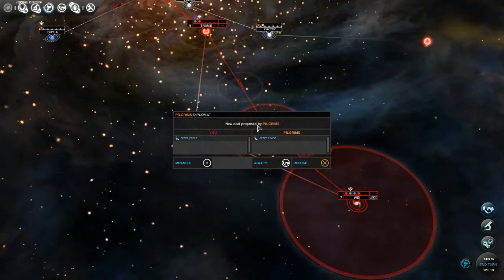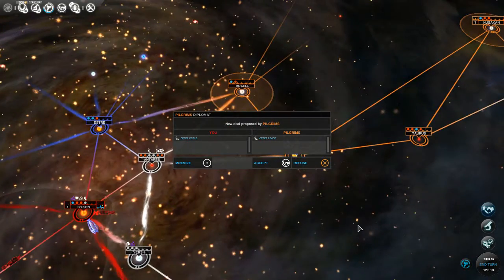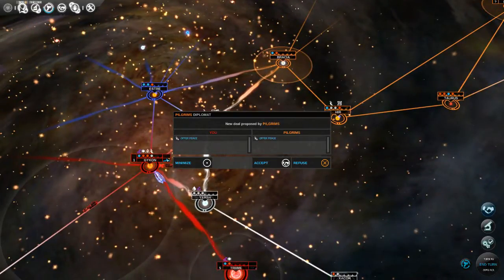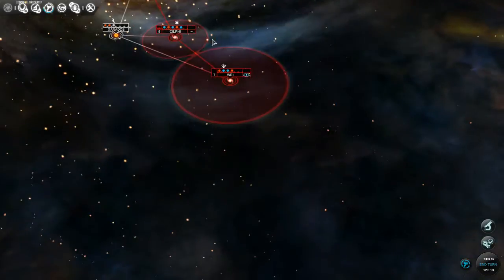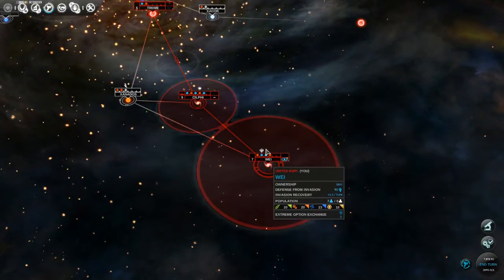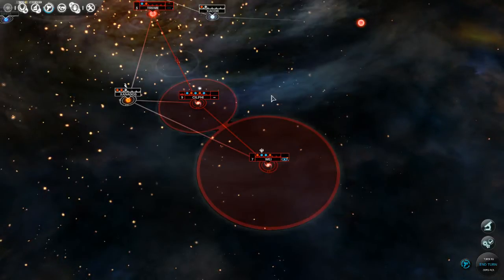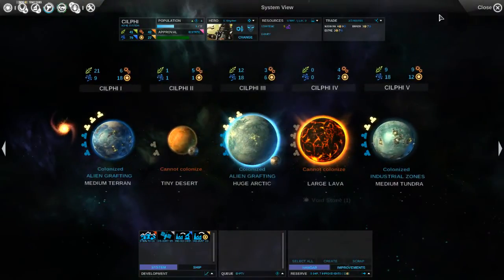There's a new deal proposed by the orange Pilgrims - they're offering us peace. We'll go right now. I mean, we could always just turn around and stab them in the back. And wow, that satellite gave us a lot of influence - plus three gave us a lot of influence. That might be something we consider doing on other systems.